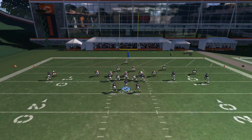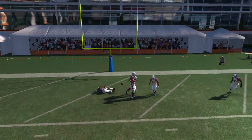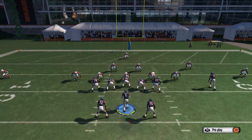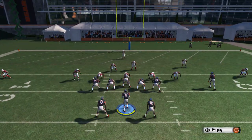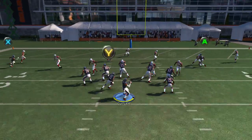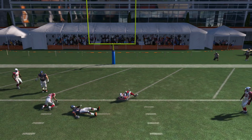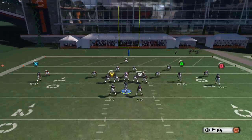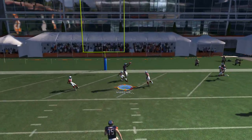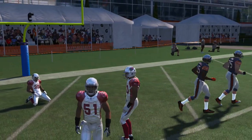We're gonna block him and put B on a fade this time — it doesn't matter who we put on the fade, he's gonna jump up and catch it. You could have B on a fade and X on a slant, so now you have either X or A to throw to. If they user to either side, you can just throw it to the opposite side. So once again — fade, hold right trigger, lead pass up, and he's gonna jump up and get it.